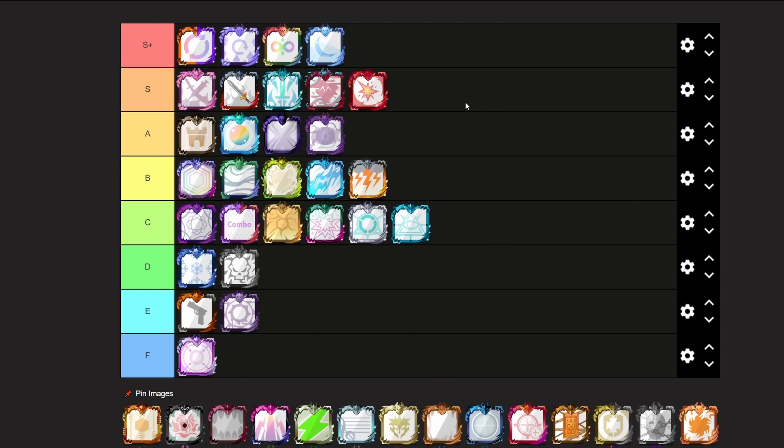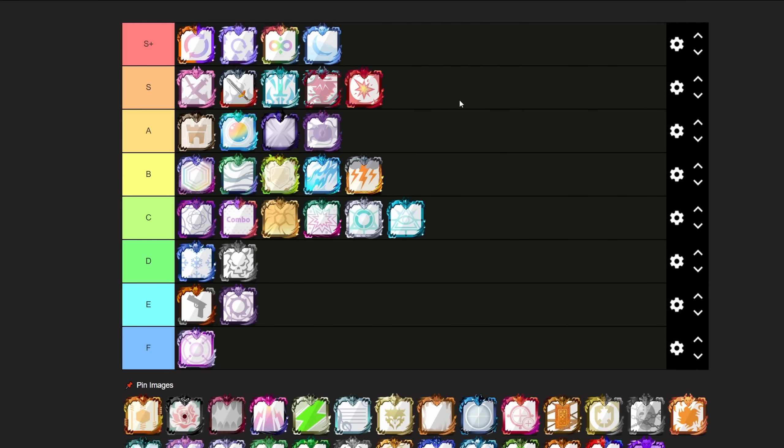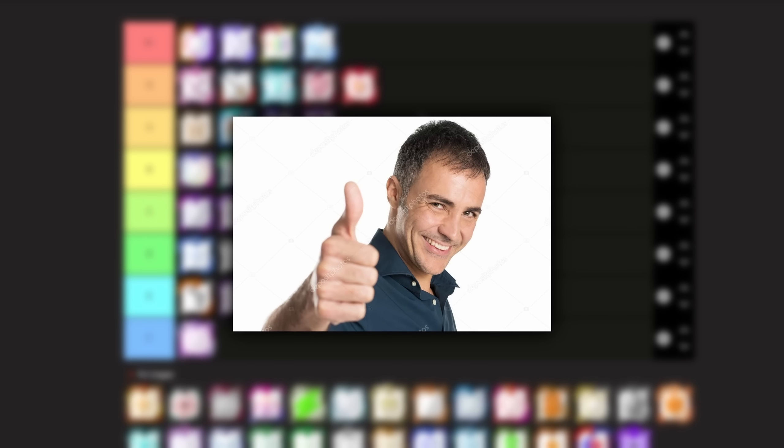Nuclear Dice can be used for both PvP and AI mode, but it can also be used for Crew Raid and many different things. It is quite hard to counter, and even though it's a really hard dice to play with, it still works really, really well.